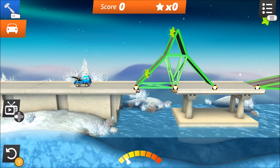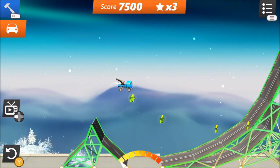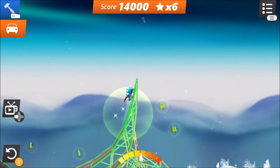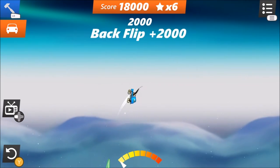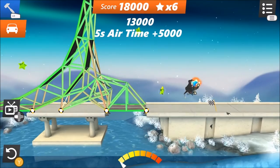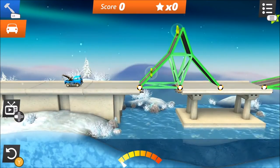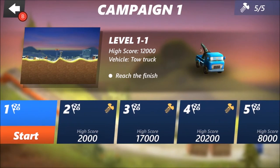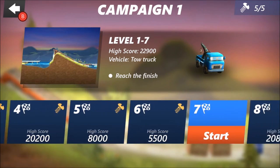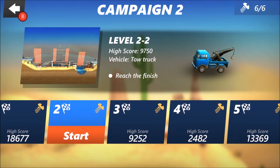You can also get the achievement where you have to do five flips with the pickup truck. It's called the tow truck but it's actually the pickup truck. You might have to build it up a little bit higher to get the five flips. You can also do that in level 3-1-2, which is a little easier. These early levels are easy — you barely even have to build anything.